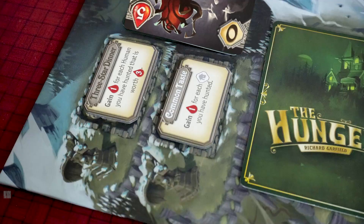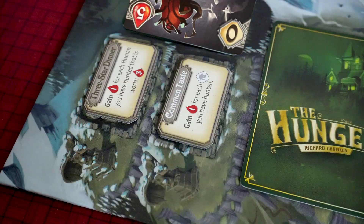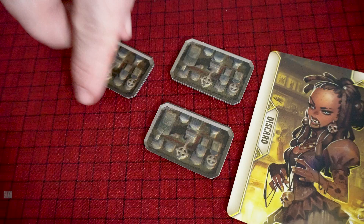For those who survived the coming of dawn, it's time to add up your points. First, calculate your card bonuses — which might look something like this Nemes card that awards you points for every religious human that you've hunted. Next, each player scores the points shown on the public missions if they have met the mission's requirements. Then each player reveals their own mission and scores those. Once all the scoring is done, the vampire with the most points wins. If you're tied, the player who made it to the castle first wins. If no one made it to the castle, the vampire closest to the castle wins.